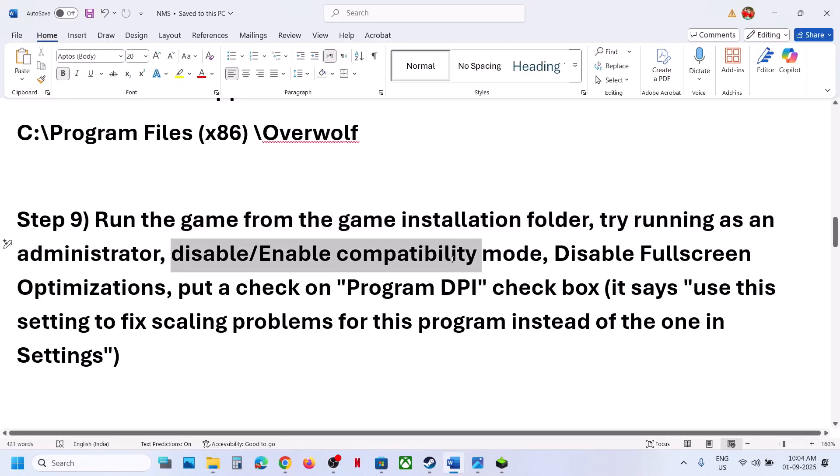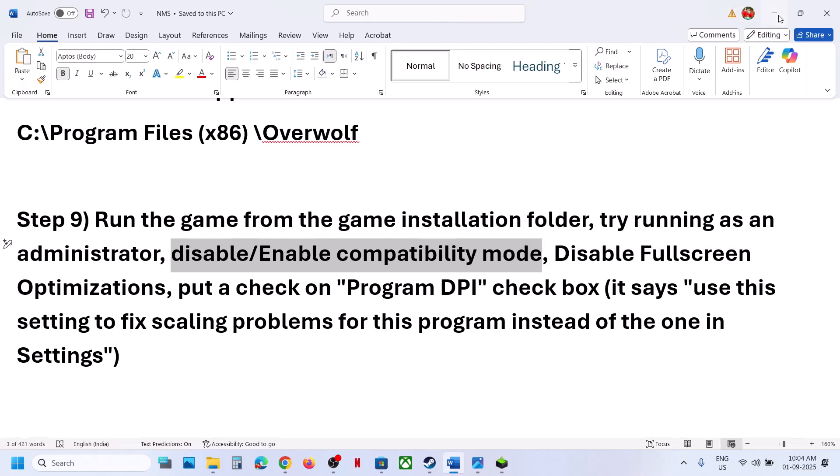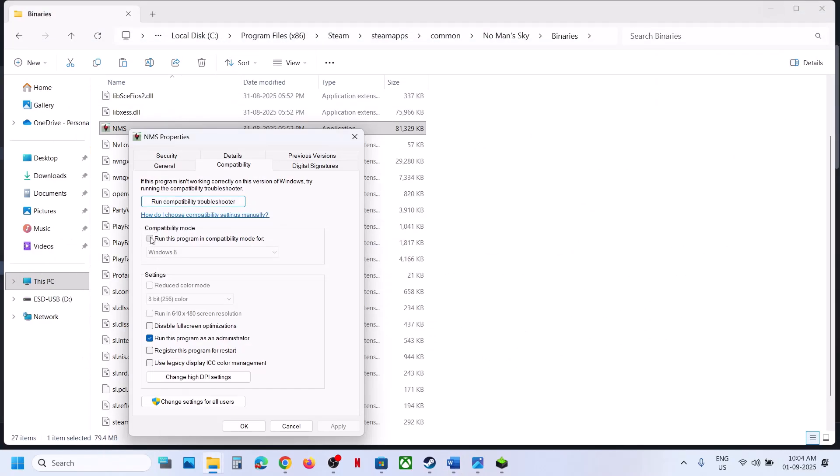Still not working? Try disabling or enabling compatibility mode in Properties — this has worked for many players. If the compatibility mode box is already checked, uncheck it and hit Apply. If it's not checked, put a check on it and hit Apply, then click OK and launch the game. Also try putting a check on 'Disable full screen optimization', hit Apply, click OK, then double-click to launch the game and check.